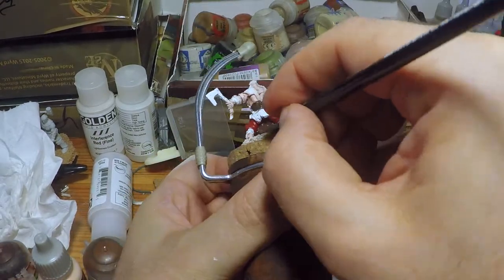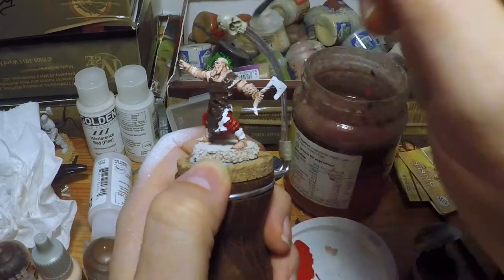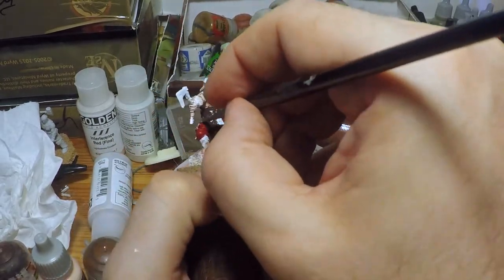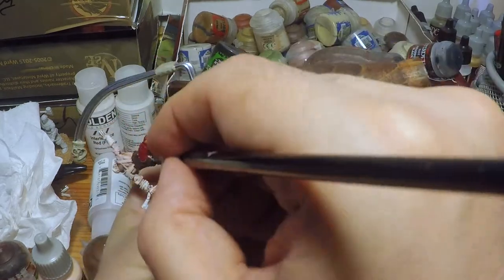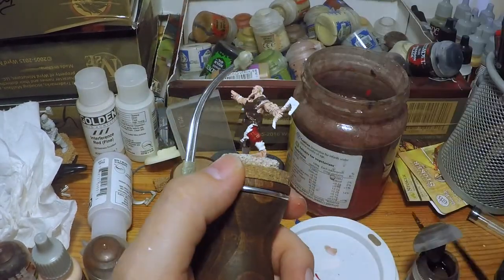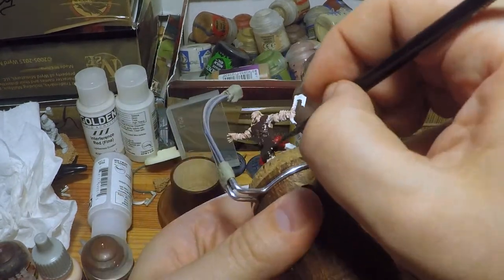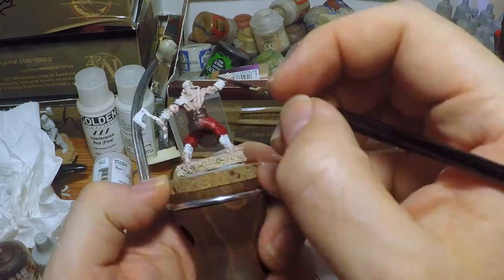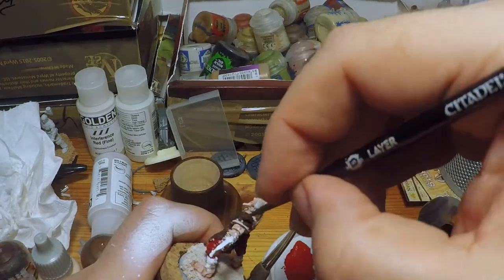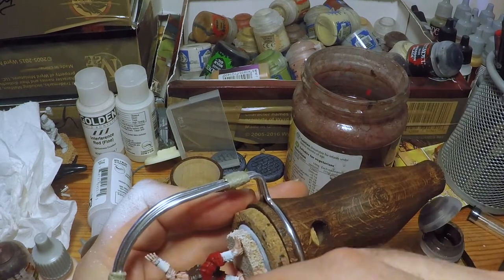Despite the red tones, I wanted to go for quite a dark age look, so there's an awful lot of leather on this model. I am covering the vast majority of the model at the moment in Games Workshop's Dryad Bark, which gives a very nice earthy base with which to work on leather.